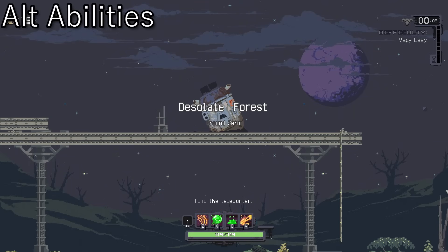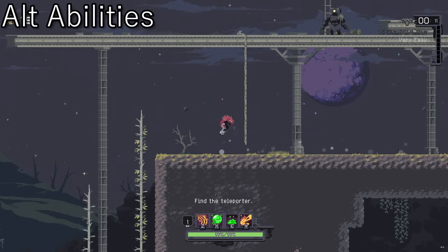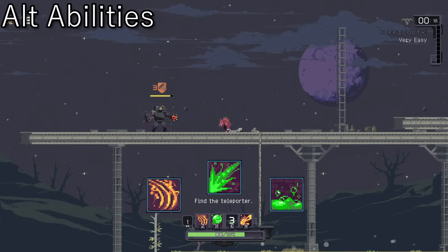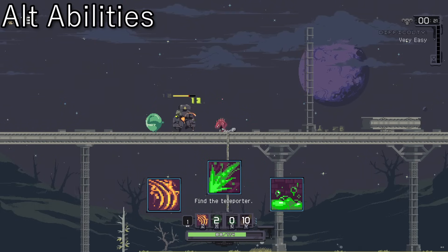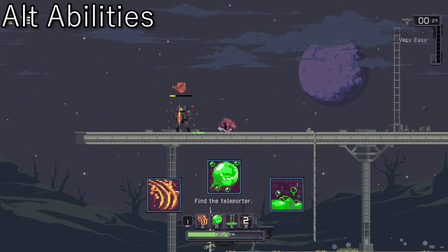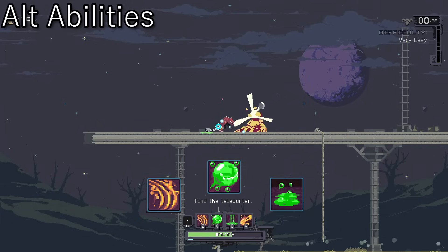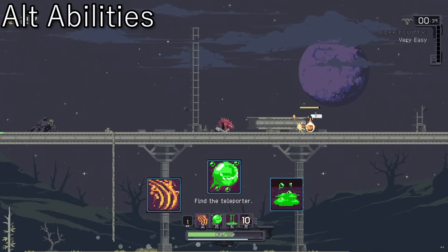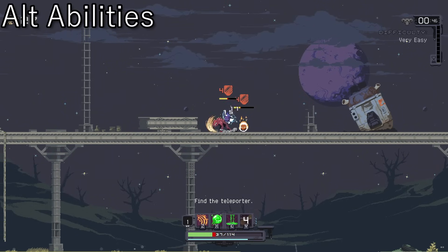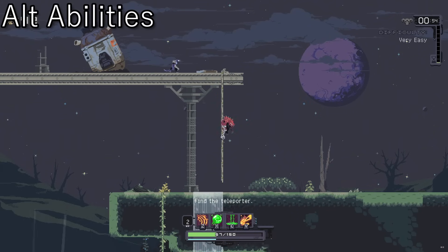Acrid's alts are an interesting bunch, and can be a little bit of a pain to get since if you try through Providence Trials, you'll need to have unlocked a few other characters to get to them. Acrid has alts for his first, second, and third ability. Alt 1 is acquired by killing Acrid as Acrid — go back to Sunken Tomb and take out your inferior clone in less than 15 seconds. Alt 2 involves using the ability to scale through a rising and rapidly flooding level, or just collecting 300 items. And Alt 3 is locked behind another Providence Trial I don't have access to yet, so I had to use the alternate method of killing 3,000 enemies. They aren't necessarily difficult, but if you don't have access to the trials, going through the process of collecting that many items or killing that many enemies can be a bit tedious — just try to think of it as time to learn the character.